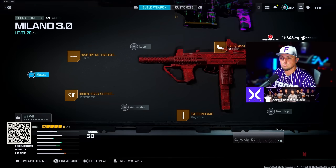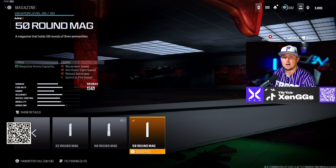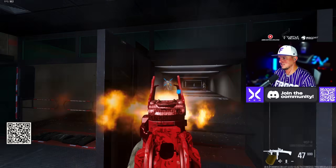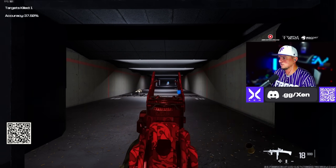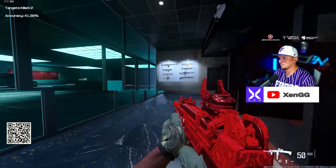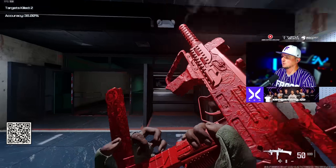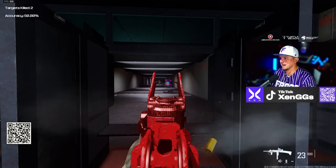For the Milano 3.0 pairing: WSP Optac Long Barrel, Bruin Heavy Support Grip underbarrel, 50 round mag, Jack Glassless Optic, and WSP Classic Factory Stock. In the firing range it's still an absolute beam — it has almost the same damage profile as the MTZ 762 but with all the mobility benefits of an SMG. I dropped a 33-kill game with this combo and the XRK Stalker — had a blast using it.